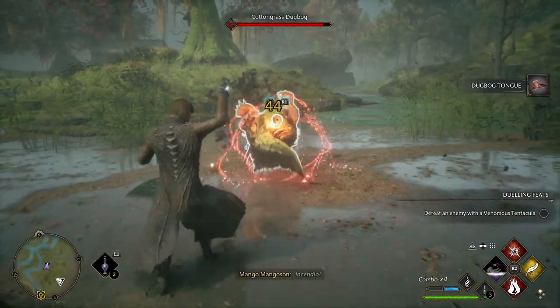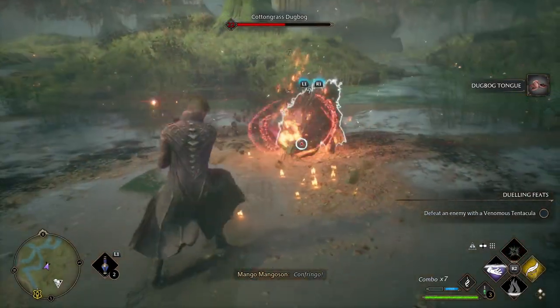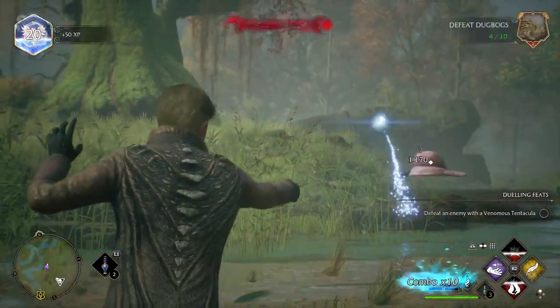Dodge, Accio, Incendio, Confringo, burn it to the ground, another quick Ancient Magic. Nice and smooth, nice and easy.